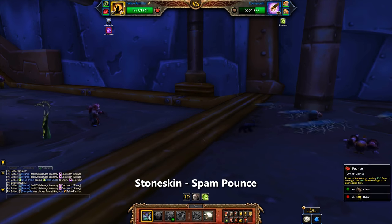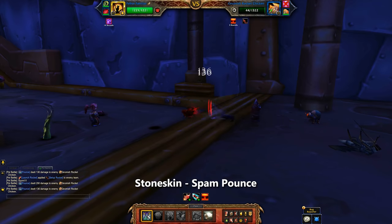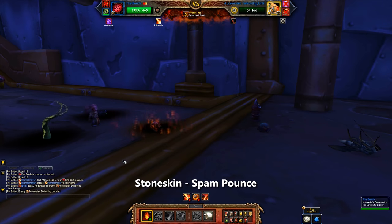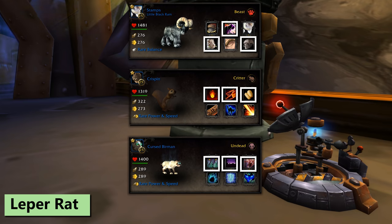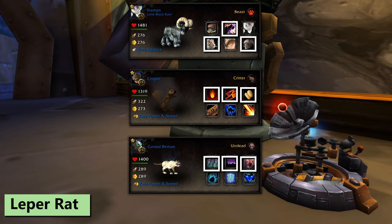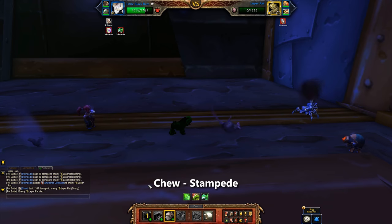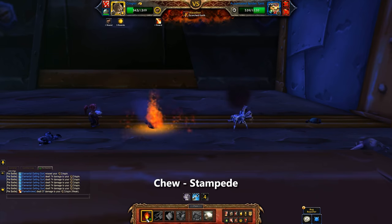Starting the fight with the Feline Familiar, use Stone Skin and then make friends with your Pounce button. You actually take zero damage from the cockroach as long as Stone Skin is up, so you don't need Devour to heal. For the Leper Rat, grab critter damage — anything with both Chew and Stampede works very well. A Summit Kid would be perfect; today I've got a Little Black Ram. With the ram, use Chew and then Stampede to more or less demolish the rat.